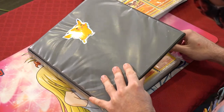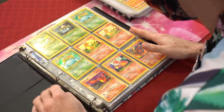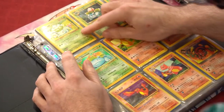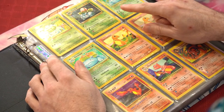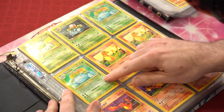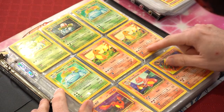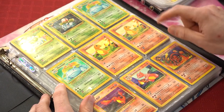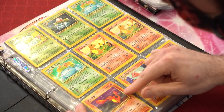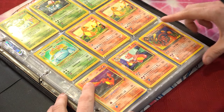We got ourselves Base Set Bulbasaur — I don't believe I have any reverses of that. Got some Ivysaurs, got some Venusaurs from Base Set 2 holographic. Charmanders in both Shadowless and non-Shadowless, also a Japanese Rocket's Charmander, a Charmeleon, a Dark Charmeleon from Rocket.